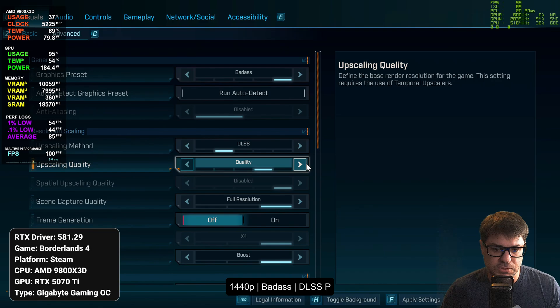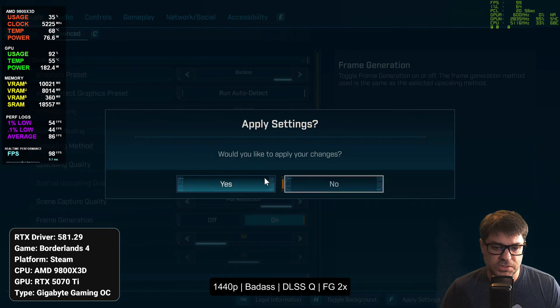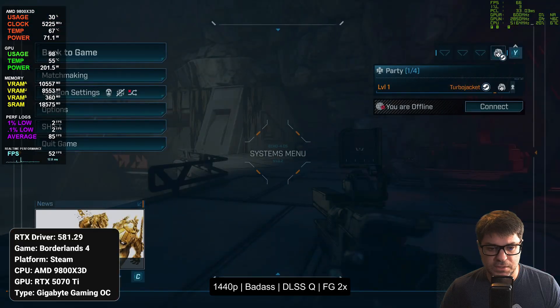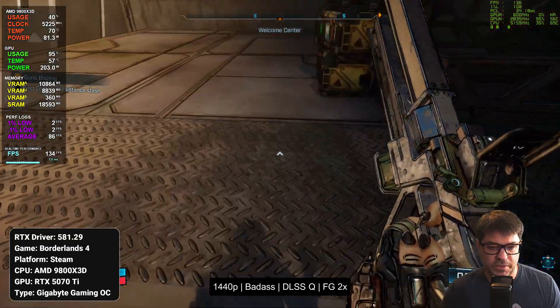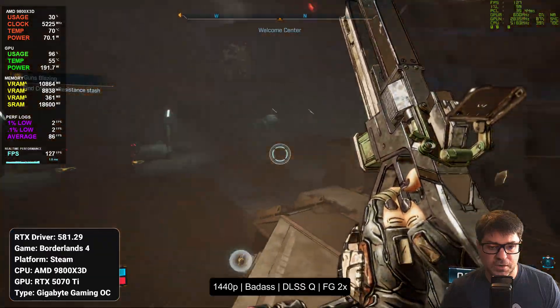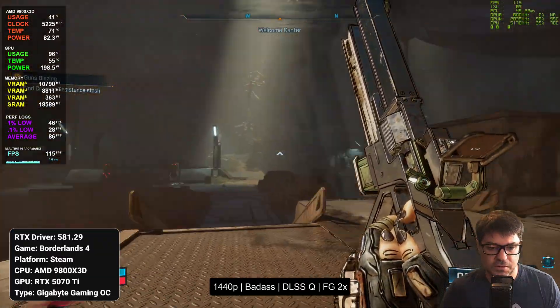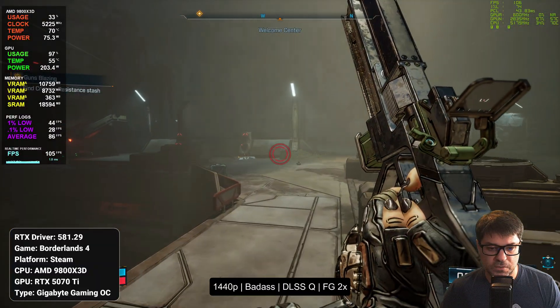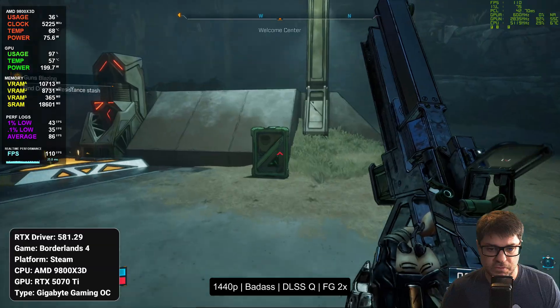Now let's go back up to quality and kick on some frame generation — I'm going to check out 2x for right now. That gives us 127 fps. No complaints there at all — no ghosting visible. Everything feels nice and responsive. Mouse and keyboard — I generally would use a controller but for this kind of game I definitely want mouse and keyboard.